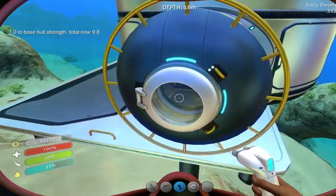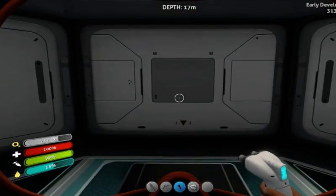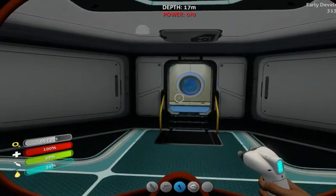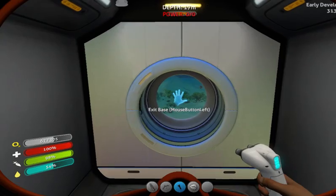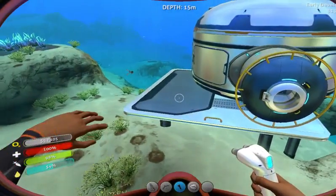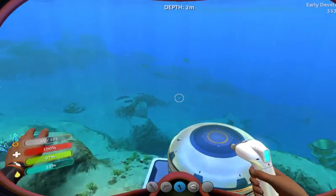So there we go, in there. Now the power is here and it says warning, but it doesn't do anything. So you can see that we've got no oxygen here whatsoever. We've got no power, and that's the next thing we've got to do - get some power - because oxygen now needs power.